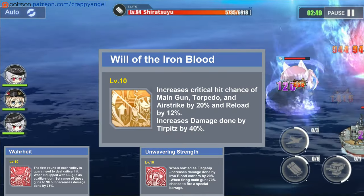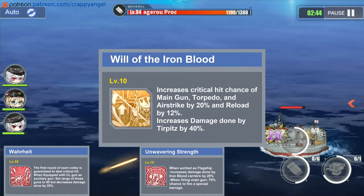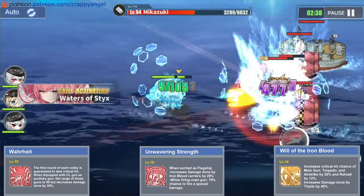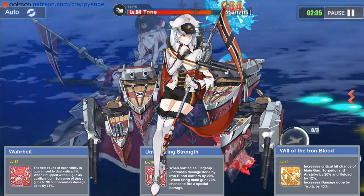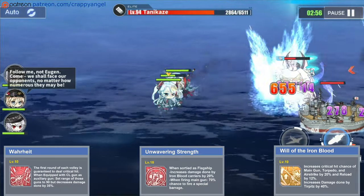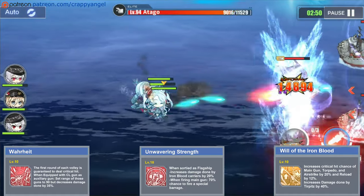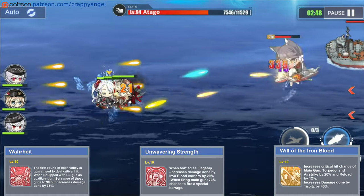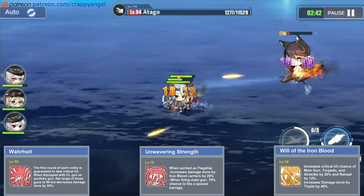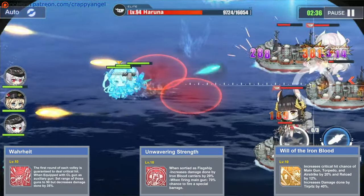Lastly is her support skill called Will of the Iron Blood. This skill increases the main gun, torpedo, and airstrike crit rate of all your Iron Blood vanguard ships by 20%, and their reload by 12%. It also increases the damage of other Bismarck-class battleships if on the same fleet. Unlike Nagato's combined fleet flagship skill, this skill does not require Bismarck to be in the flagship position, so she can be moved to the side if her HP reaches critical levels without losing the effect.